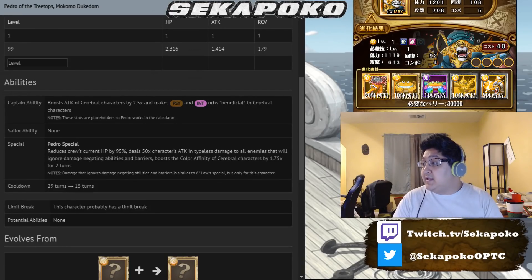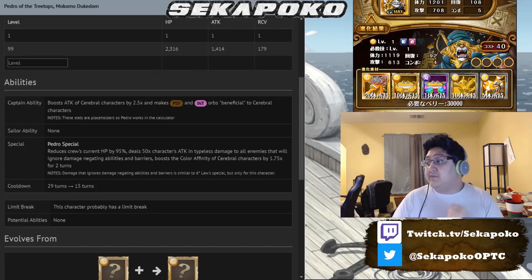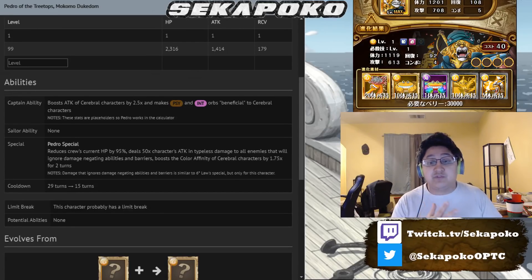In addition to all that, he is going to boost the color affinity of Cerebral characters by 1.75x for two turns. This is actually a really amazing change for Cerebral units, because Cerebral, to this point, didn't really have a color affinity user besides the Thick Shige unit, or Quick Shige.